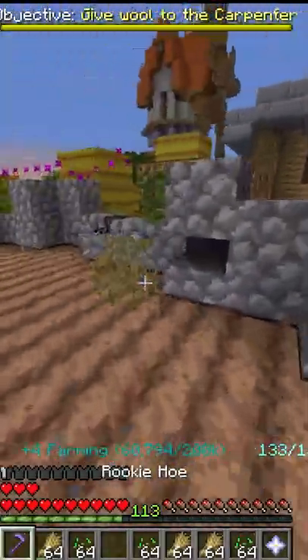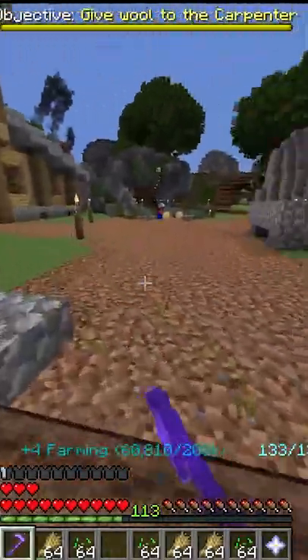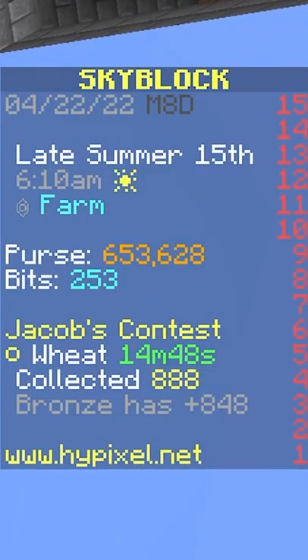Start by farming one of those crops and soon you'll be entered into the contest and the information will pop up on the right side of your screen. This is what crop you're entered in, this is how much time you have left in the contest, this is how many crops you've collected, and this is how many crops you're away from the next medal.